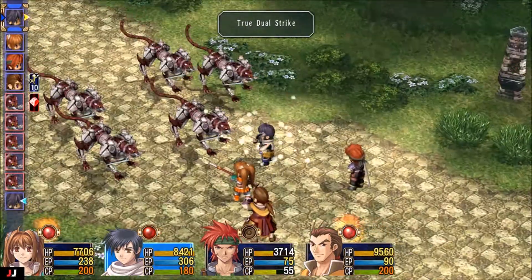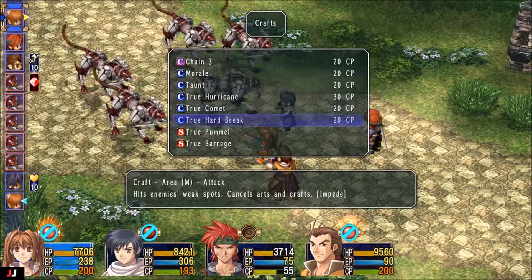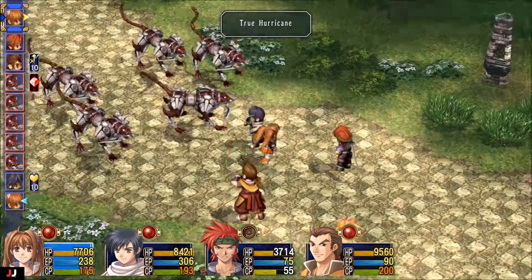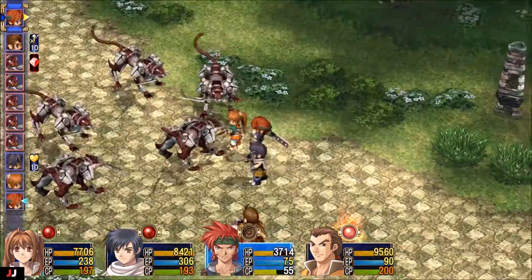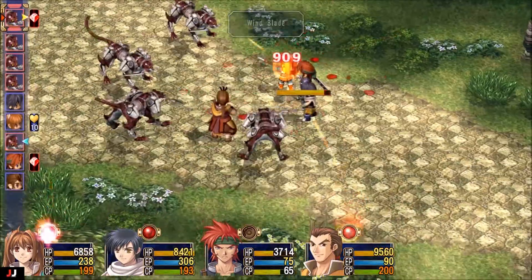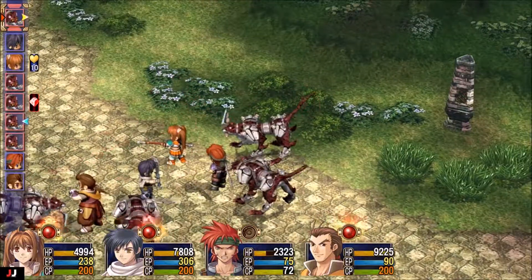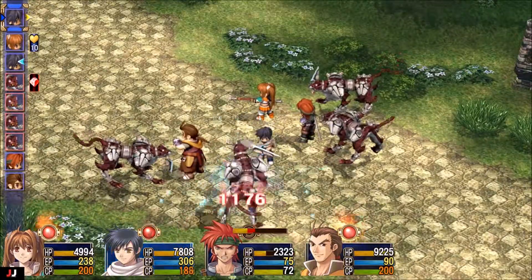You've fought these type of monsters before — they're the same as they've always been. They hit you with death blow, and they use an ability called Wind Blade. That's pretty much all their abilities in a nutshell.